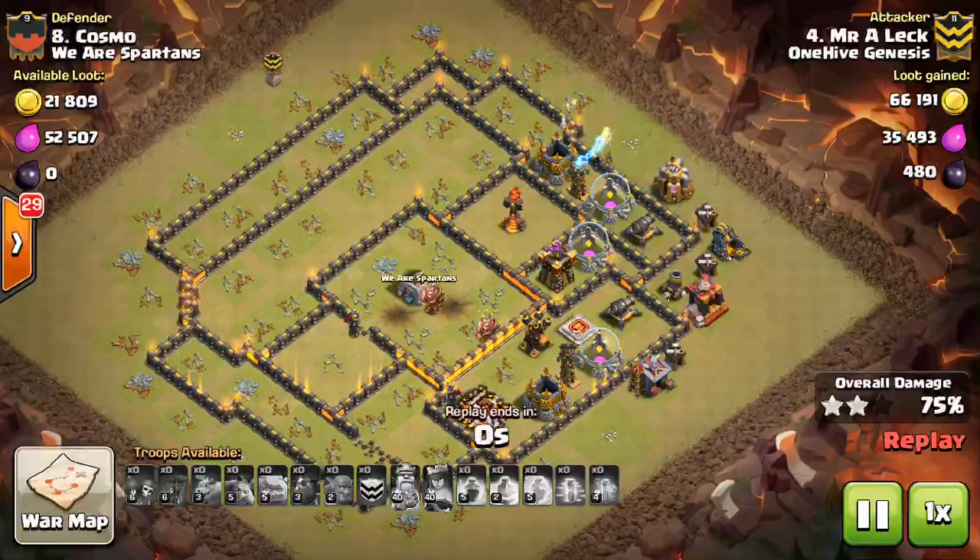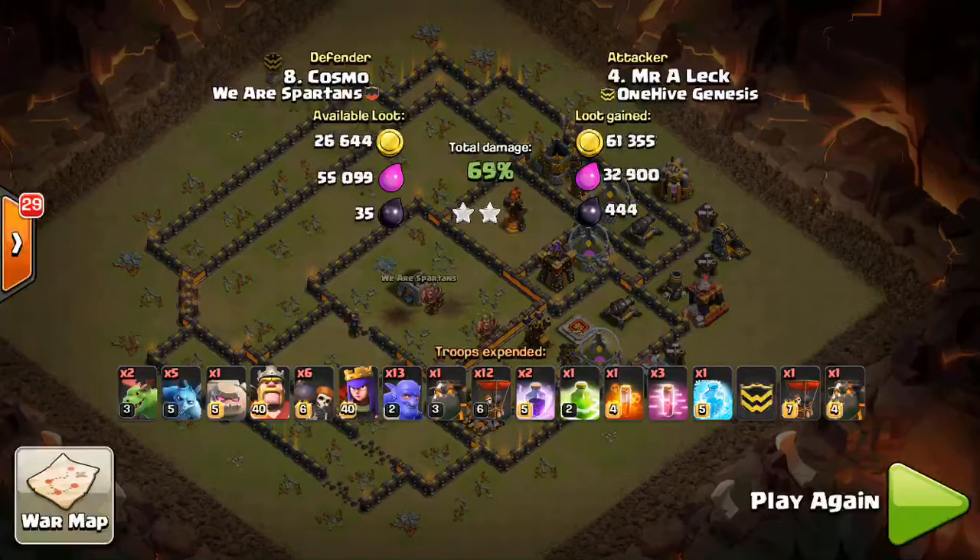Hope it helped. One more time: send in a big kill squad, probably using bowlers and your heroes. Get in there, take out an Inferno, two to three air defenses, the Queen, and the CC troops. From there, one Lava Hound for each air defense left up, a few balloons, a few haste spells, maybe a freeze for the back-end Inferno. Pretty much everything will go down and you'll get the three-star if executed correctly. Not a strategy for every base, but most bases right now are susceptible to it — so think about using it and try it out in Friendly Challenge.